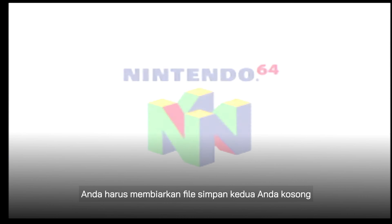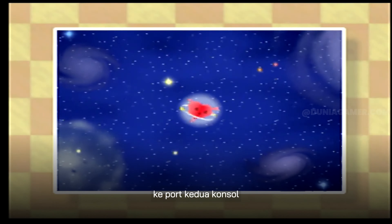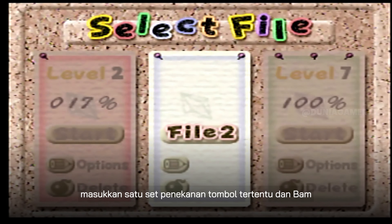You need to leave your second save file empty and have your third save file at 0%. Then plug a second controller into the console's second port and reset your N64. When you reload the game, enter a specific set of button presses and bam!